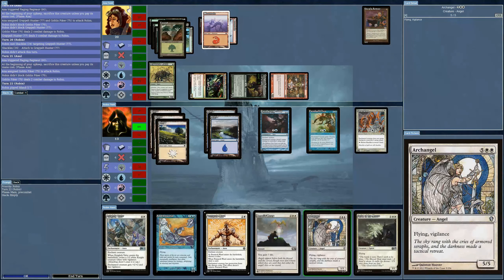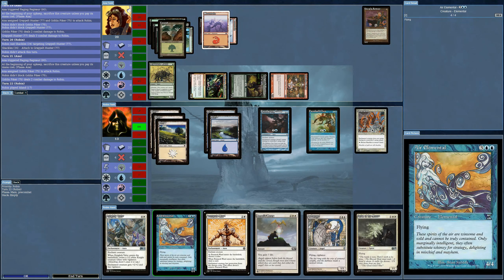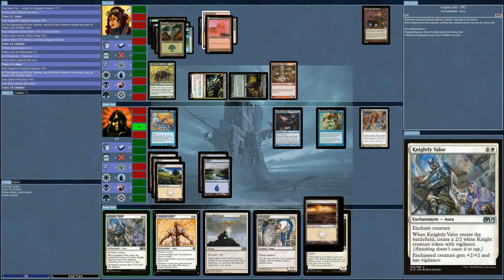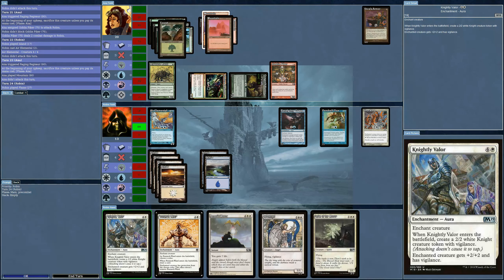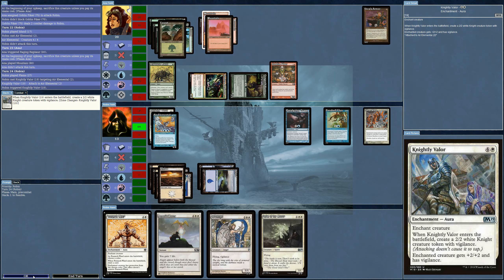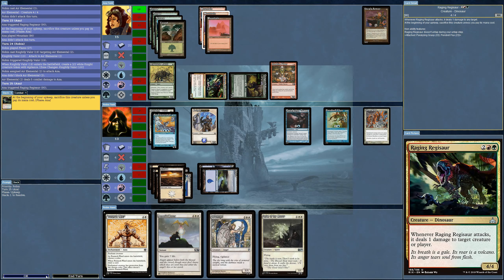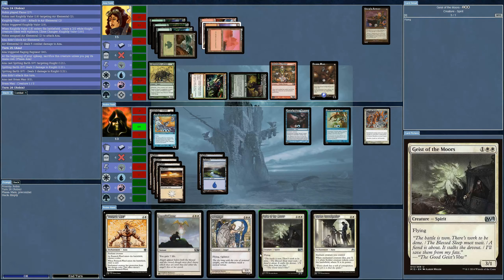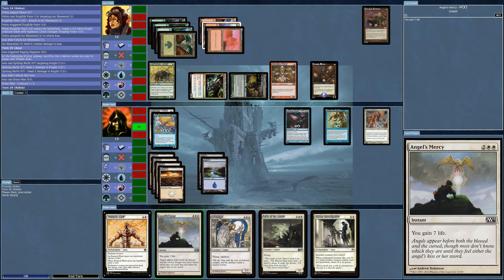It's not bringing anything out right now, so I could get out the Air Elemental. It's the same procedure as last time. I'll give Vigilance to my Air Elemental. I've got four, five, six mana — almost enough to get another one out.